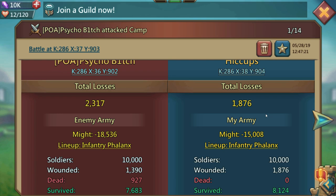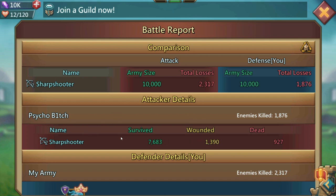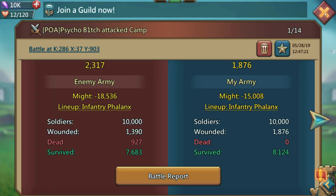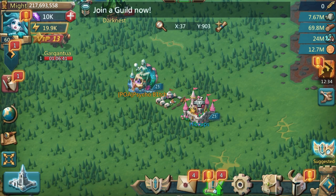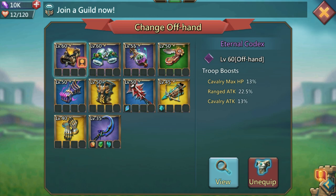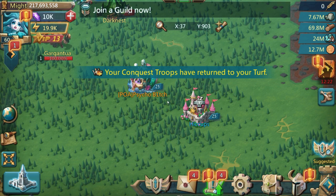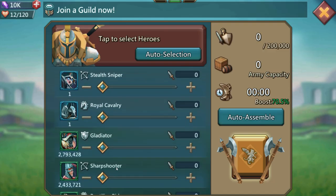Looking at the results: I had 1,876 wounded, there were 1,390 wounded on her side and 927 red deaths. That's the first hit. Now what we need to do is compare that to how the Winter Mitts perform. Just to confirm this is a completely fair test - it was 10,000 range against 10,000 range, no funny business. We got 927 red deaths on her side with the Codex. Now I'm going to bring back my troops and redo that test with the epic Winter Mitts - both the same grade, very important.